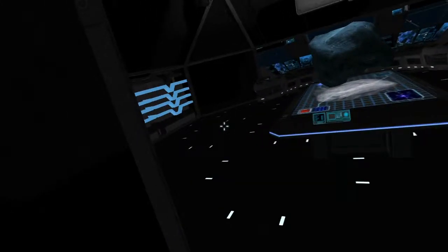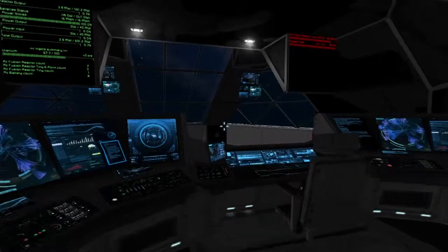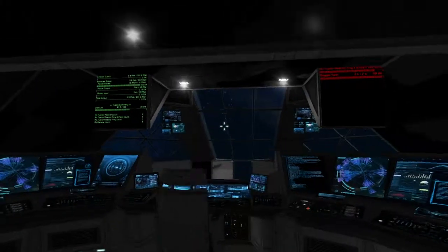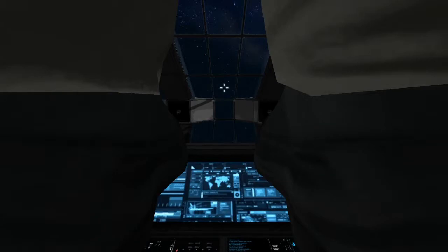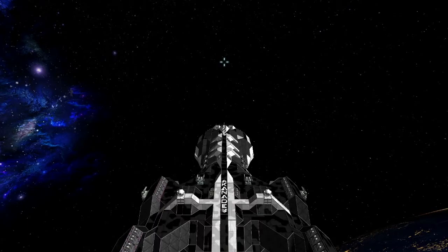We're going to go over the bridge first and then the other part of the ship second. This is the main bridge — down there is some other stuff I'll show you in a bit. I like how on these sides, especially when sitting in the seat — about that, there's a glitch right now where if you sit in one of these seats you can't see anything on the sides, which is really weird. You can fly this thing but it doesn't go super fast.